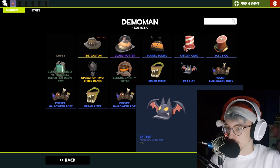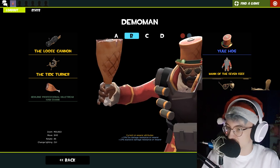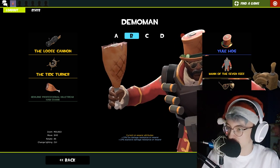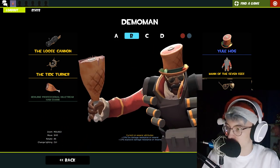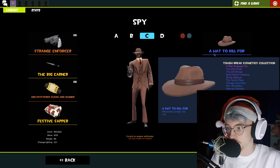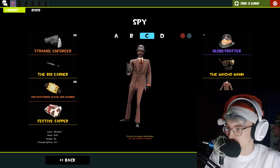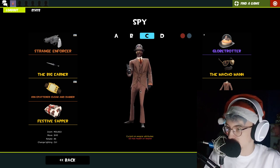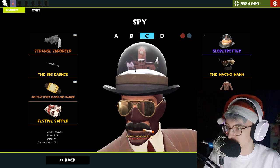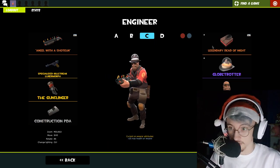For the Yule Hog, I want to put that on my demo ham. Ladies, if your man does not have a genuine Professional Kill Streak Ham Shank, what are you doing? Look at that, it's beautiful. Globetrotter I think would look nice on the spy — it's a bit bigger than I anticipated, but you win some, you lose some. Still a nice cosmetic.